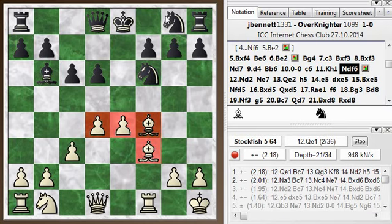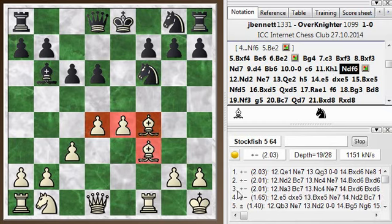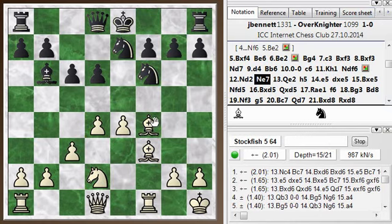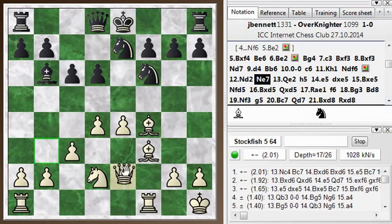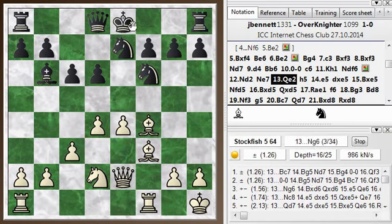He goes knight e7. This is logical, just developing. And queen e2, just getting my pieces organized. I'm hoping to push through on the e-file here and open up against his king. One thing he really needs to do at some point is castle. Right now would be a good point. You can see it's the second choice of the engine — the engine says bishop c7 or castling are its top two choices. Instead, he embarks on an adventure on the kingside with this pawn push.